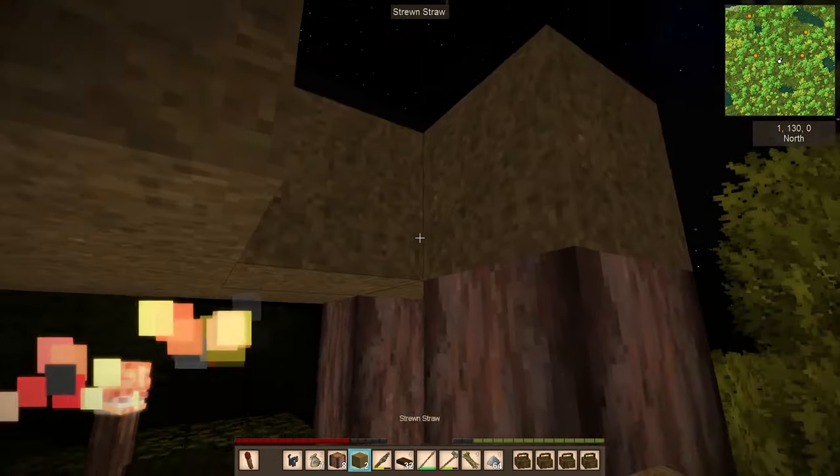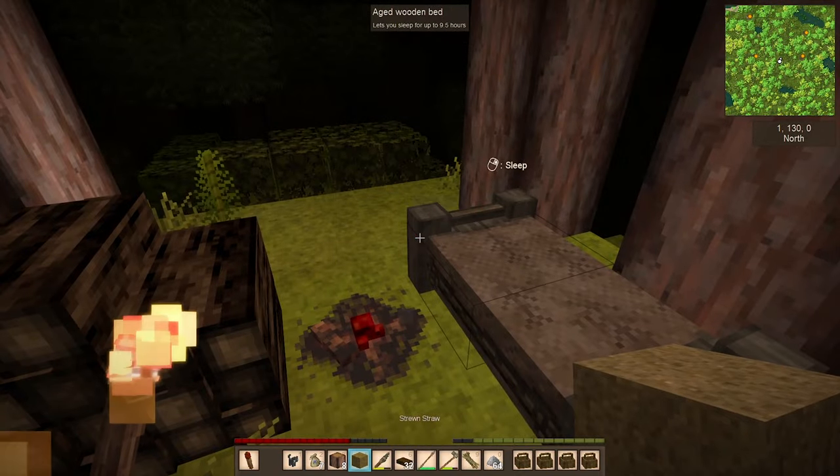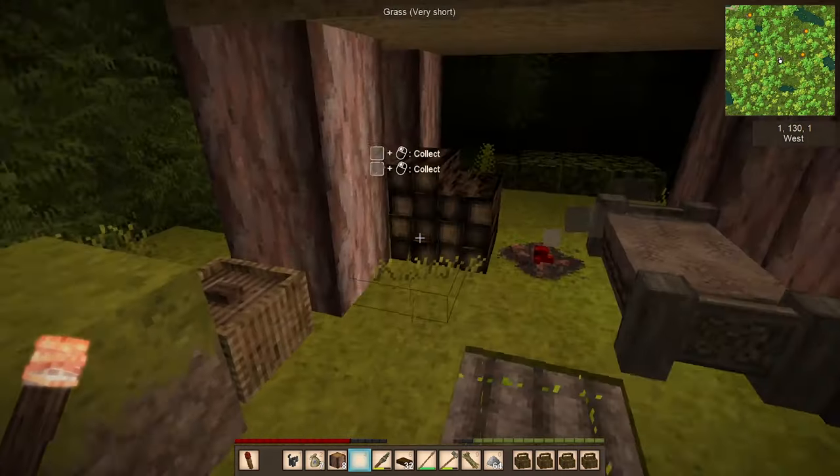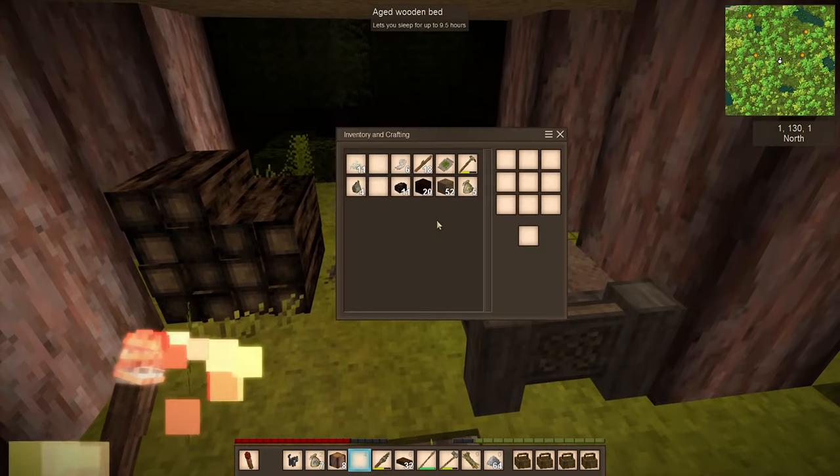This is just a tiny little shack we can sleep in. I'm probably not going to sleep now - it's already almost four in the morning, it'll be wasteful. Clay - got. Now I'm going to use the clay to make some cookware.